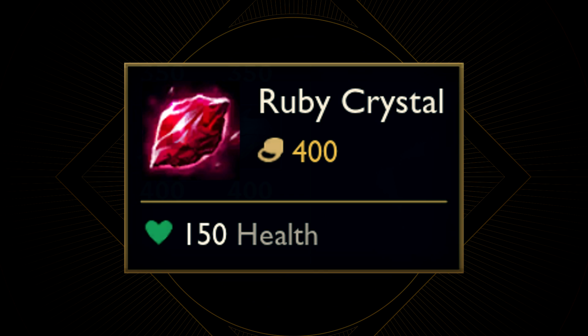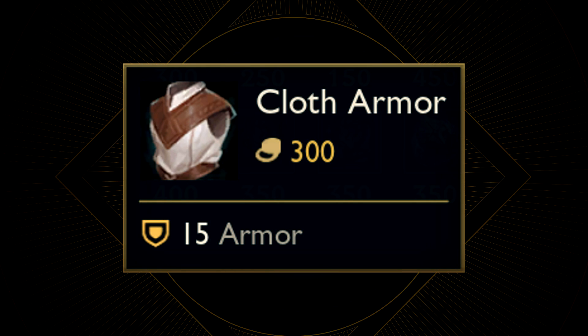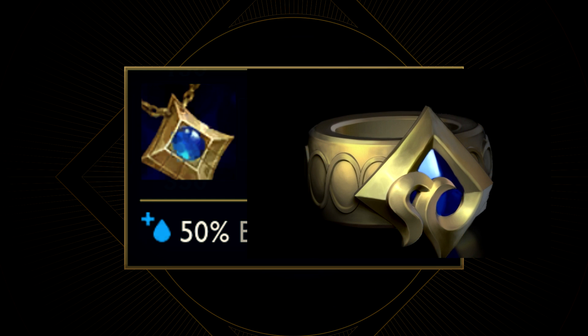Ruby Crystal is unfortunately also very generic, and the same goes for Sapphire Crystal. However, there is the possibility that both of them are from Freljord, and we'll get to why later in the video. Even though Longsword is very shiny and silvery and looks like it is from Demacia, these kinds of blades are literally everywhere. The same goes for Cloth Armor and Dagger. But then there is Fairy Charm, and the first thing that got to my mind was this image - the ring teasing the first champion of 2021, which is theorized to be the Ruined King, looks very similar to this item.